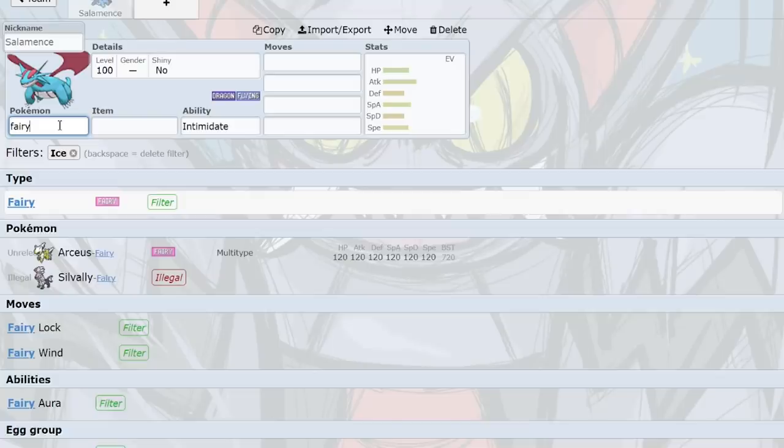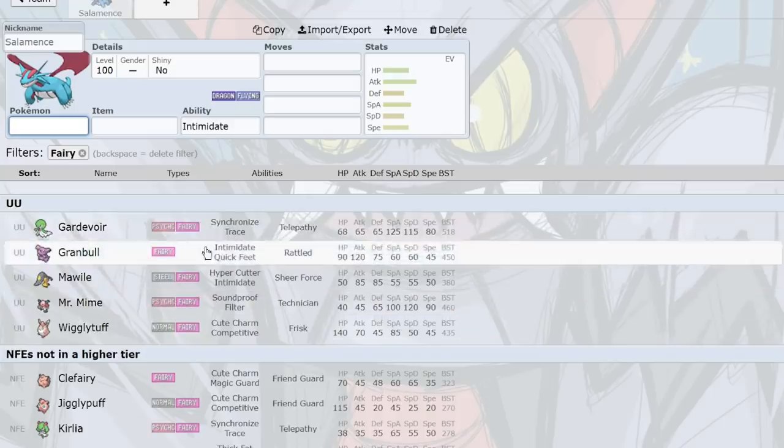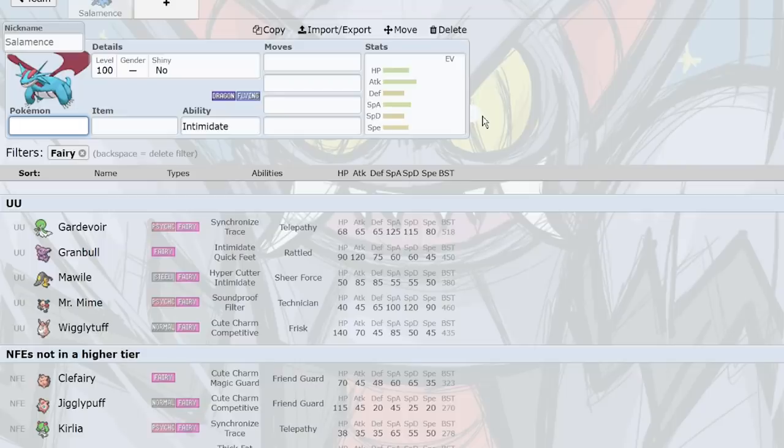The only viable Fairy type in UU is Gardevoir, and it doesn't even check Salamence because at plus one it dies to Earthquake. Granbull has Intimidate but lacks reliable recovery and gets worn down by hazards. Mawile is another option but has 50 base HP. I see no way Salamence ends up staying in UU. Let's look at some other notable things — Blastoise has Shell Smash with Surf, Hydropump, Ice Beam, Dark Pulse, and Aura Sphere. There are not a lot of checks to Blastoise down here besides Chansey.